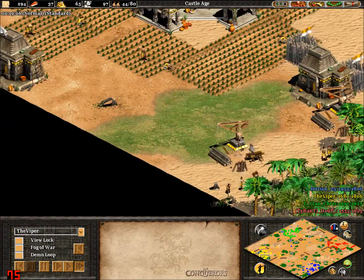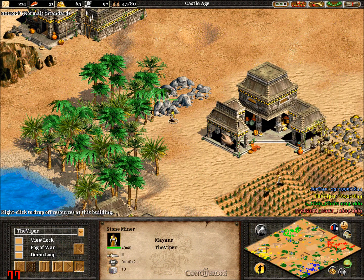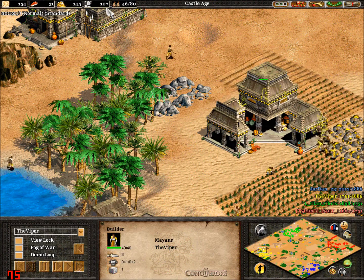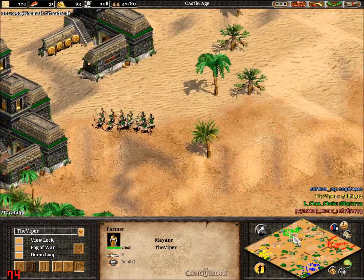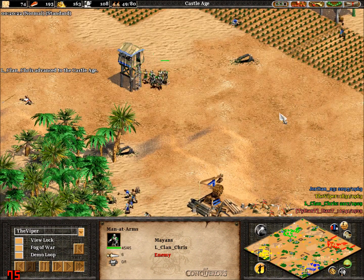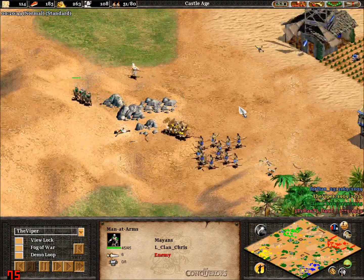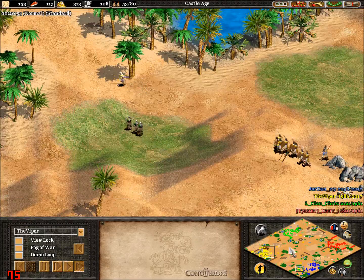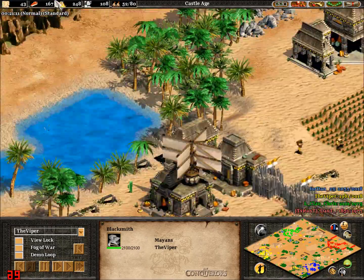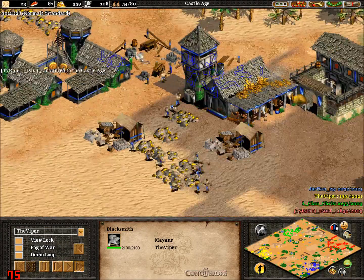Viper is on the lower score because he fast castled, meaning he had less time to work on his economy, so naturally trying to catch up with town centres. Getting farms instead of another town centre — that's all good. Lots of archers there from Chris, who is going up to castle, which means crossbows coming up after this. These men-at-arms are still in the game but losing most of them. Lots of archers being created for Viper, looks like he's sticking to two town centres for now.